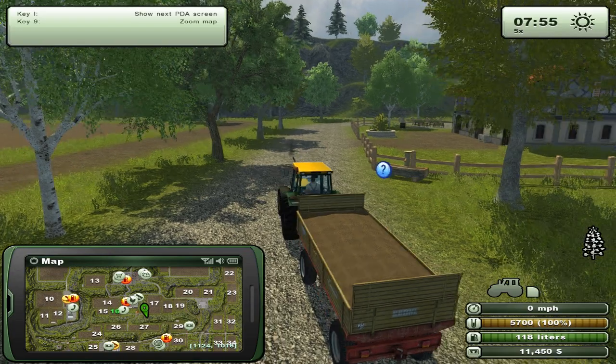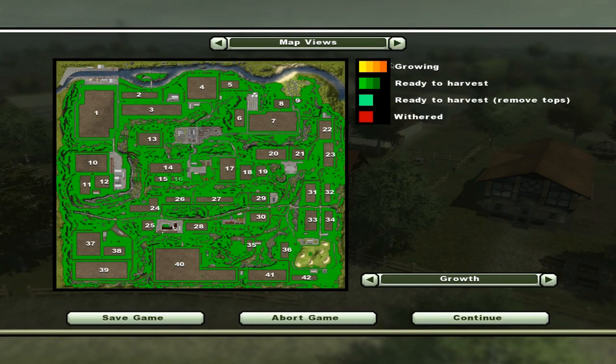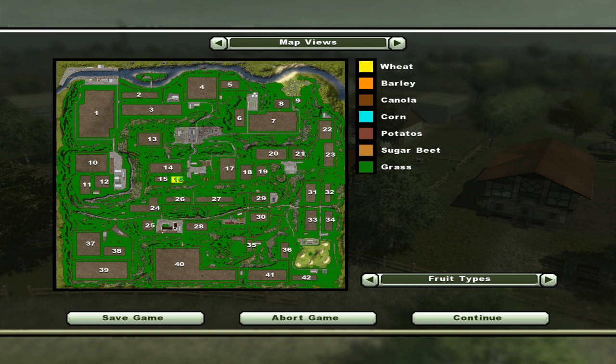I've got no idea. What I should show you — let me just get out of the vehicle so it stops making its noise. What we have here is the map views. It tells you many different things: you can see all the different grass that's ready to harvest. We have our fields here, and it shows us what's ready to harvest, and if it's growing or if it's withered away. I really love that feature. We can see all the different plants, the fruit types, where they're growing, what exactly we have — so we have wheat growing over here.